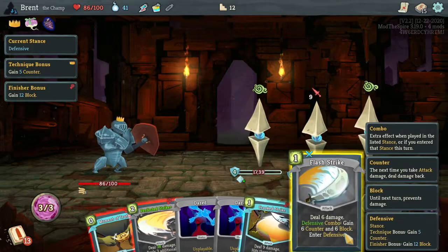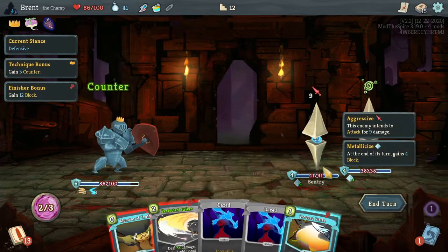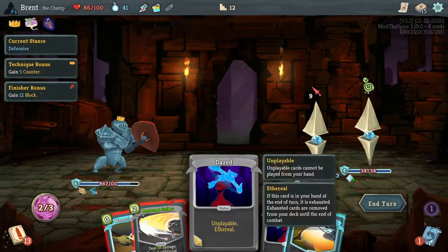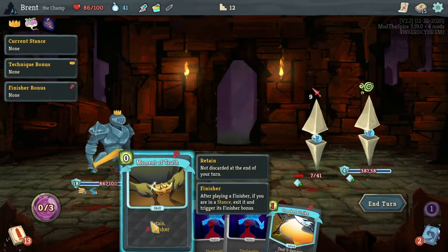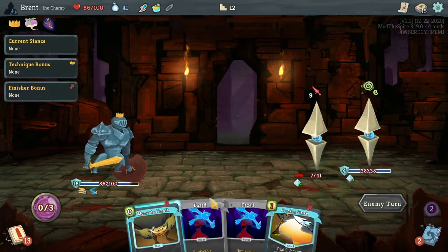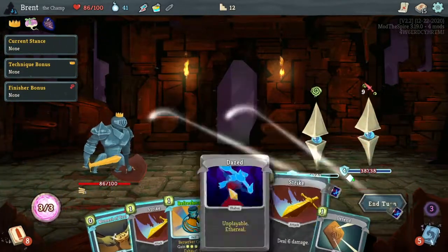One strike here kills you. Defensive, right? So I'm going to give it six block. Crooked strike here - actually, perfected strike does 38 damage to you, which is great. And then get the block. I can't remember if I wanted to - I was saving it with Moment of Truth, but that's fine.